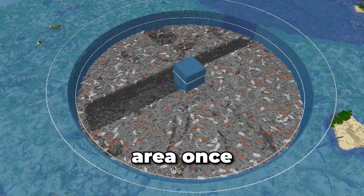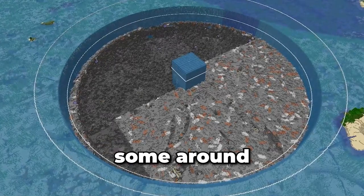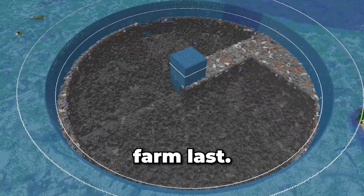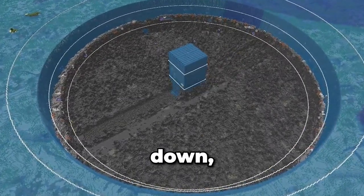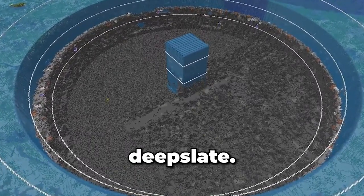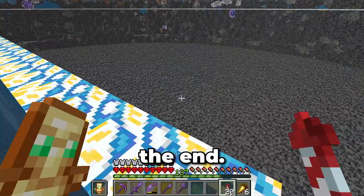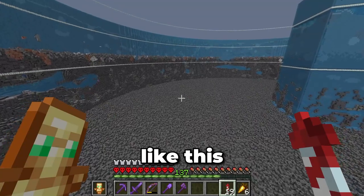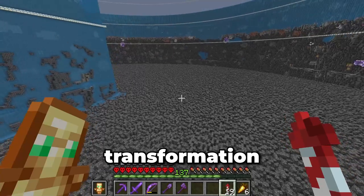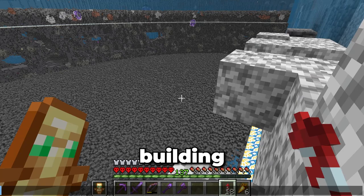After letting the TNT duper run across the whole area once, I had to build some new guard rails lower down to run it again. I also had to build some around the guardian farm so things didn't break — it would have been better to build the guardian farm last. As I got further and further down, the machine got faster to run, though it did start leaving some floor blocks. Once the bedrock started appearing, I knew it was close to the end. This area is insane — I've never done a project like this before. We have so much space down here. This has to be the largest ocean monument transformation in Hardcore Minecraft.